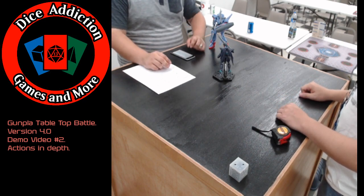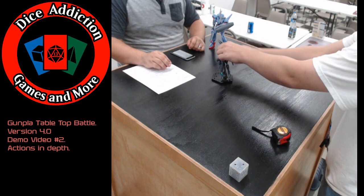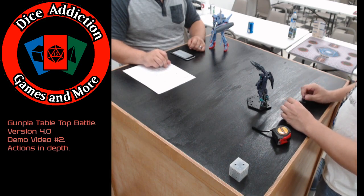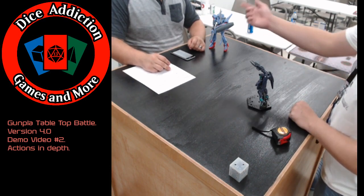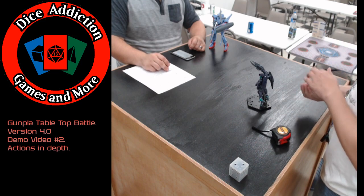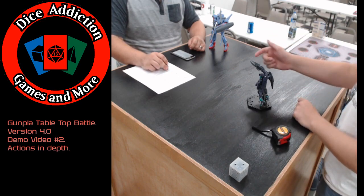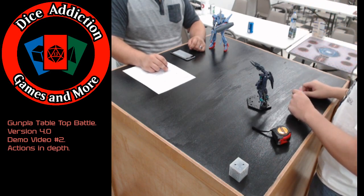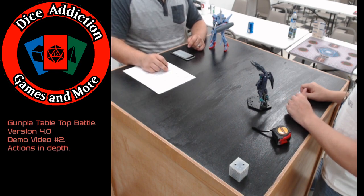Next up, shoot down — a defense action. Make a defense roll and add your accuracy instead of your evasion. Choose one of your ranged weapons. If the attack hits, reduce the damage by your chosen ranged weapon's damage. This causes the weapon to lose one use as if it had attacked. So if Rusty's Zeta shot at Aaron with its beam rifle, instead of adding evasion for a basic defense roll, Aaron would add his accuracy and choose his own beam rifle — basically shooting down the incoming shot with his own. If the attack still hits, part of it's still going to hit — like a beam struggle in Dragon Ball Z.